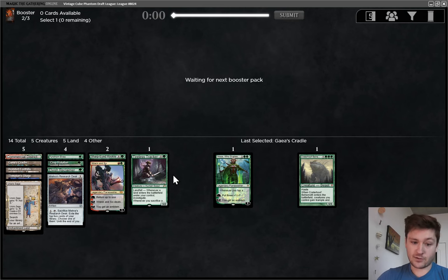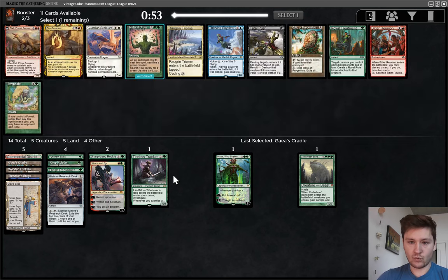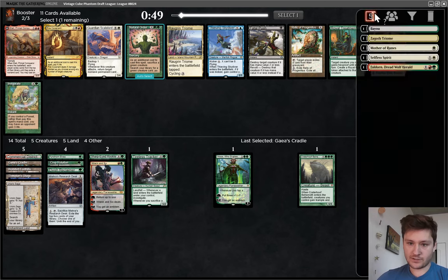This deck is looking great. Hopefully we get some more one-drops — both one-drop Artifacts and one-drop Creatures. I'll take Natural Order. We already have Crater Hoof, which is the best Natural Order target. There's also Relic — maybe Natural Order will come around?